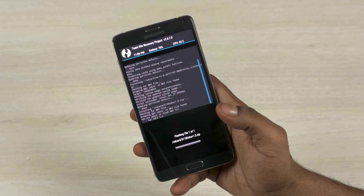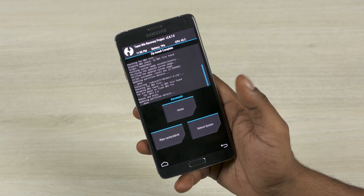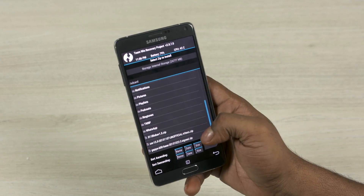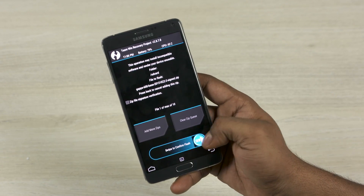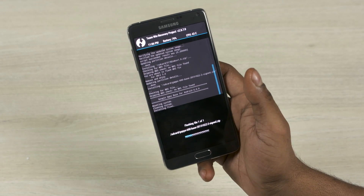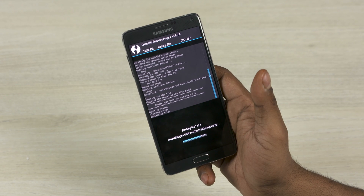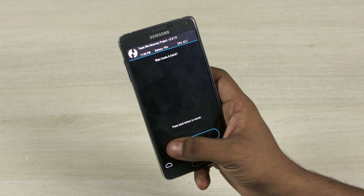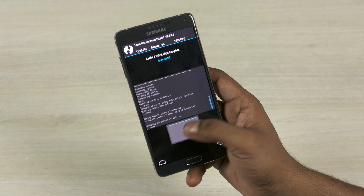This time tap the blobs file and swipe to flash — that just takes a few seconds. Once done, again select Install and select the GApps file, then swipe to flash. Wait for it to complete and it's done.